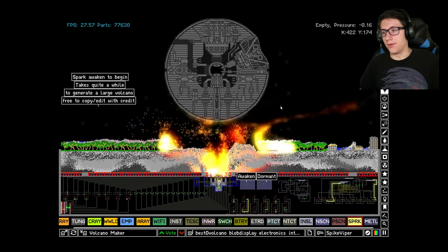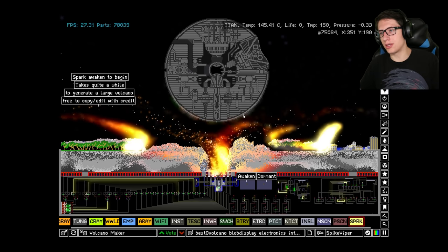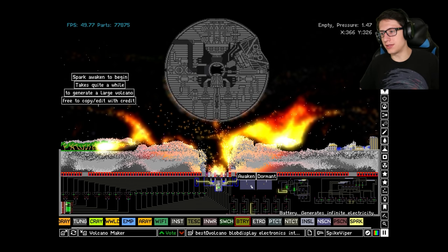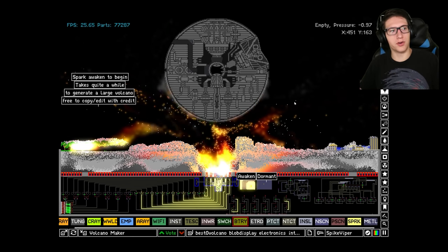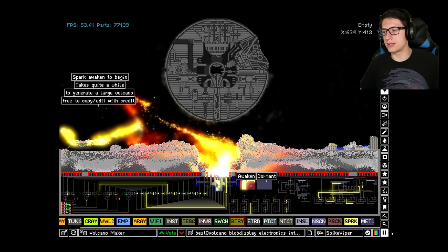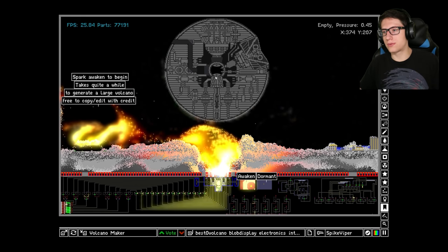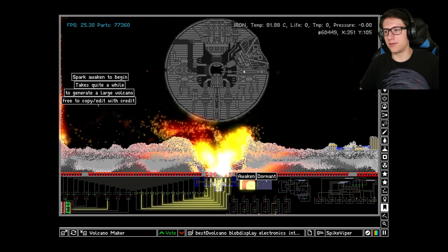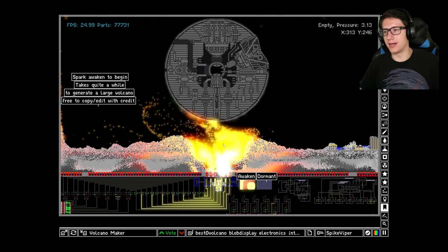The death star is being hit by a volcano — normal stuff. The outer shell is titanium, which means it's holding up quite a bit. We're going to increase the aggressiveness of this volcano by constantly sparking it — a little bit of a cheat for your ultra-volcano needs. A lot of material is escaping and not hitting the death star, so we're going to make another tweak: setting edge mode to solid, which traps the heat energy inside. We've basically encapsulated the death star.